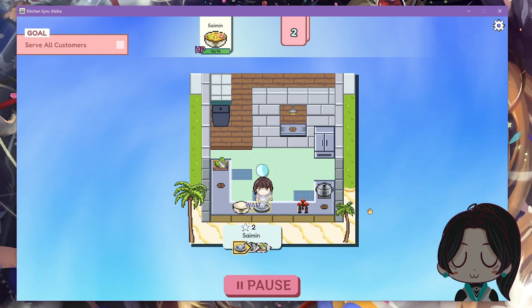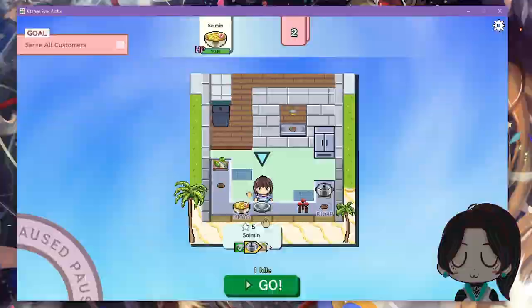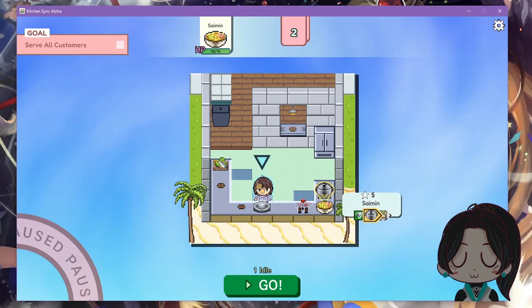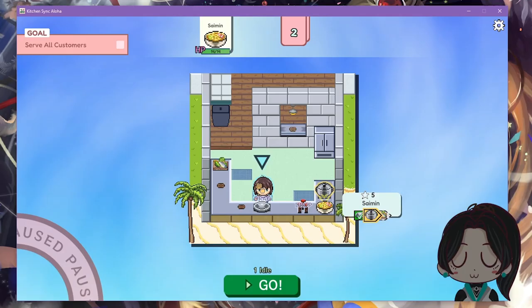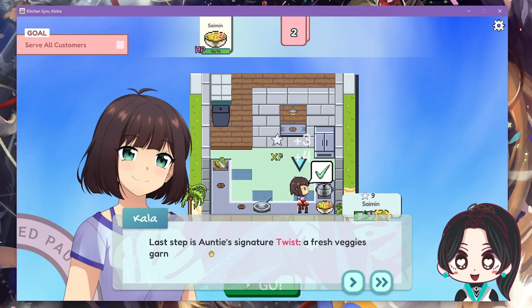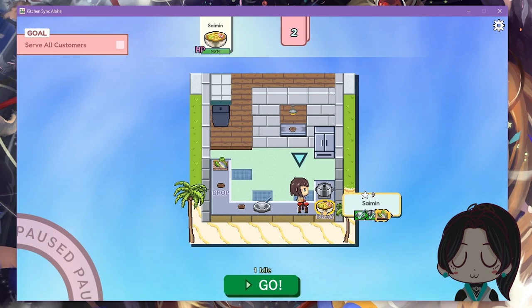First step done. Next we need to use the pot — I drag the dish over here, drag my character over, and hit go. The last step is Auntie's signature twist, a fresh veggie garnish. Twists are optional, but for now I won't skip anything. Drag over here, drag character here, go!